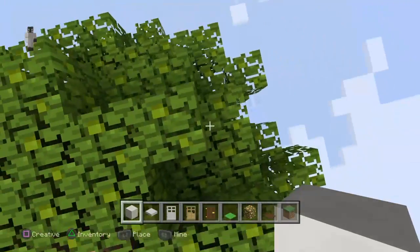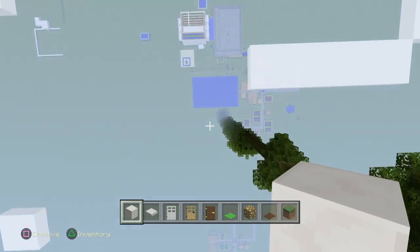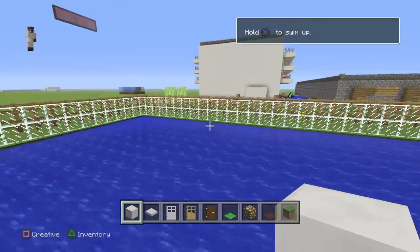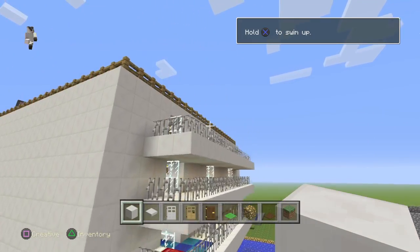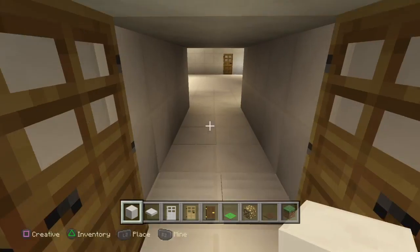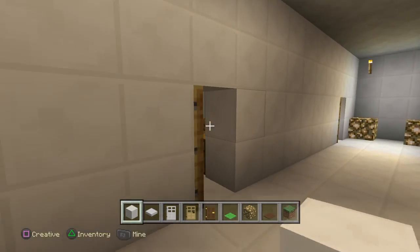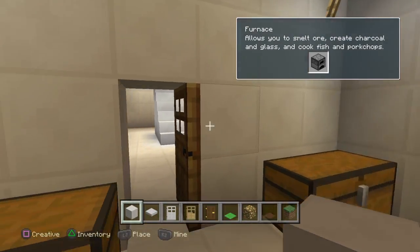It goes up to the maximum height limit. You can see how high you can go and then you can drop from it into the swimming pool. Then we have a lot of flats — six or more flats. We have our little porch area like so.